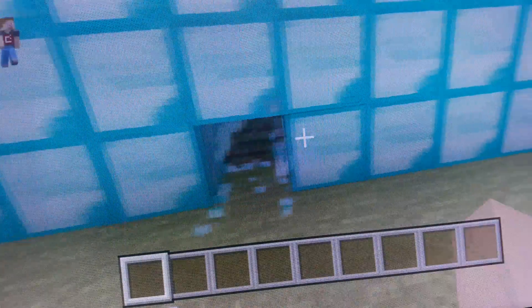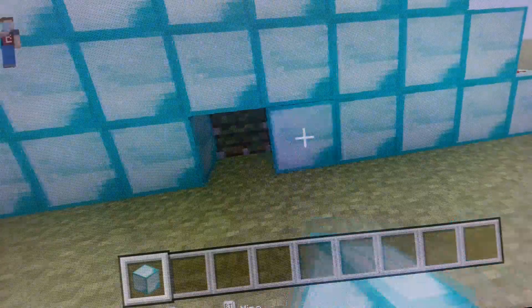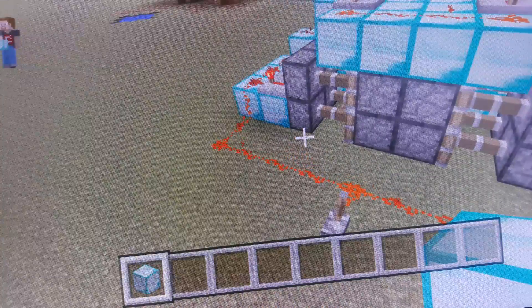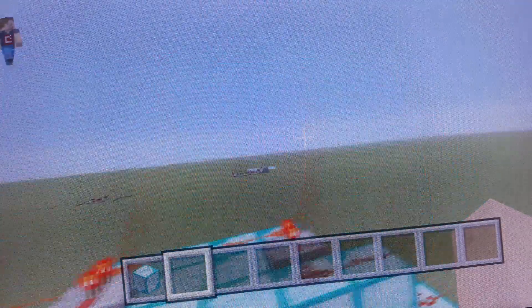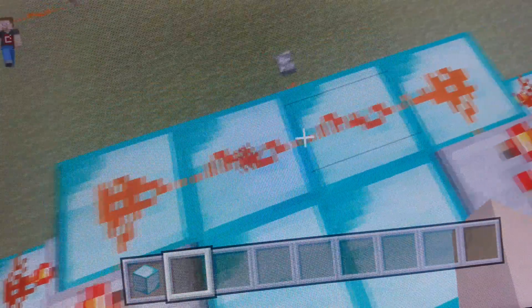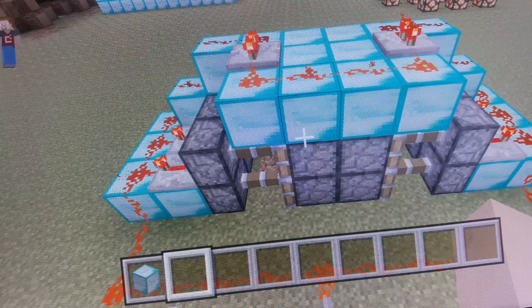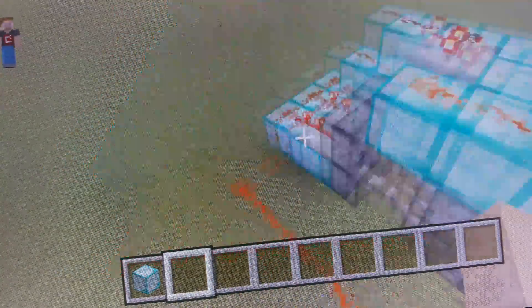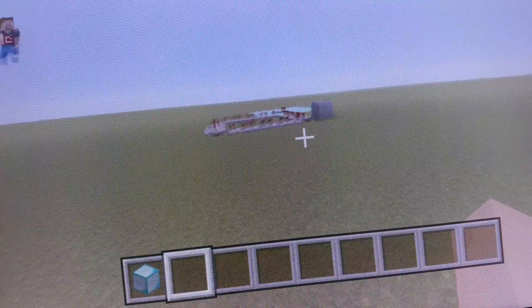How on earth are the bottom pistons getting powered then? I did it, but I don't understand what's powering them. What is powering you? I never really stopped to think about why this works. What is powering the two bottom pistons? Because this should only be powering the top, according to my understanding of redstone. I'm just going to stop questioning it and be happy that it worked.